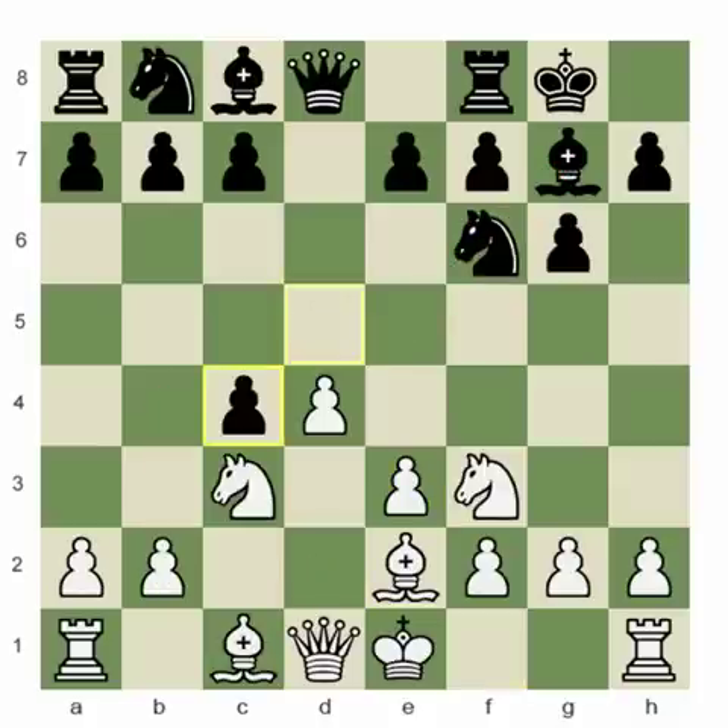dxc — one of the ways to play this line from the black side. Now people are trying to do something else; there are other ways to play here. The most popular right now is to play c5.